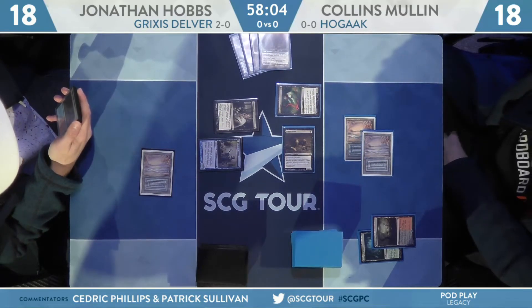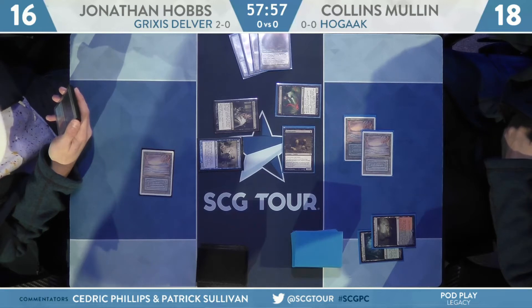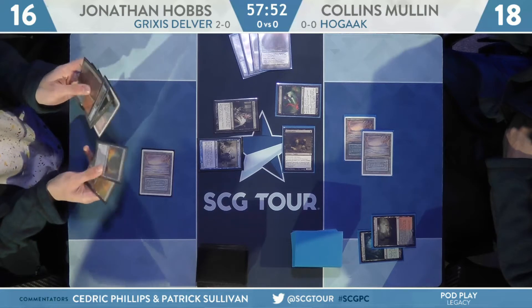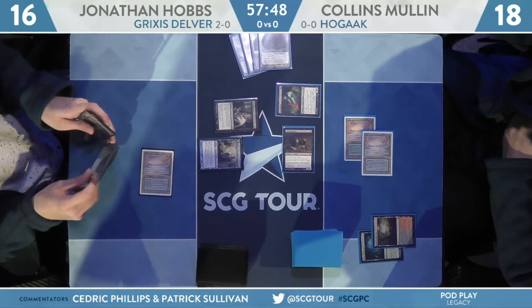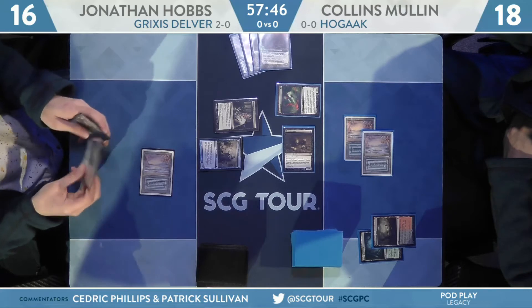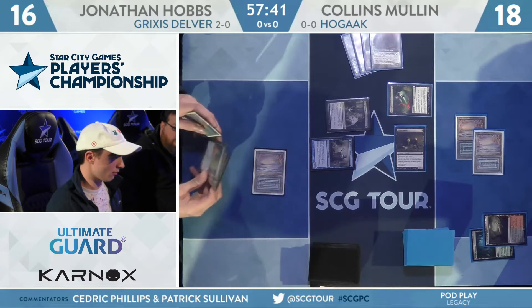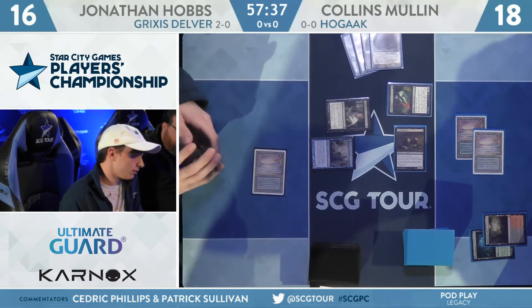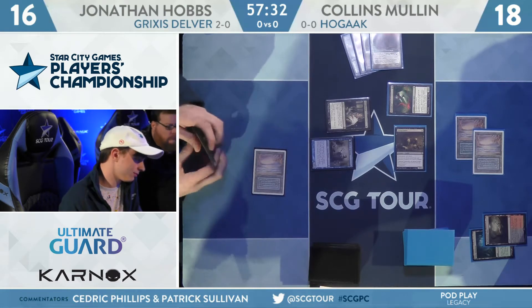Once it'll be a Thoughtseize. There is a Dryad Arbor, a Hedron Crab, and an Altar of Dementia along with another fetch land for Collins Mullen. Not the toughest hand for Hobbs to pick apart, especially if he has a Force of Will to counter the next thing. It looks like he does have a Force of Will, though I'm not entirely sure if he has another blue card. The one thing he's missing right now is having that Delver transform.